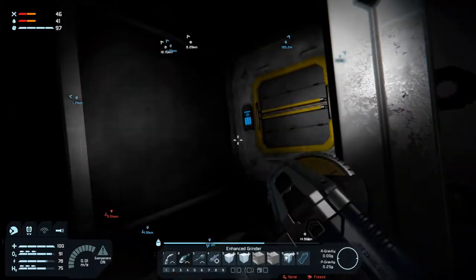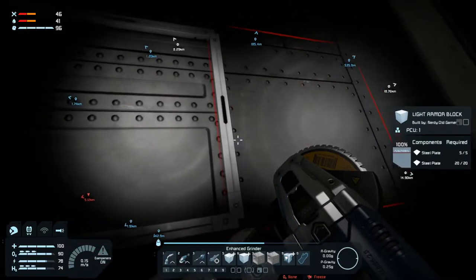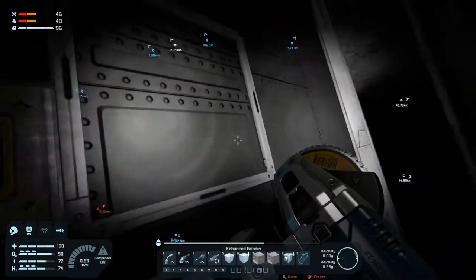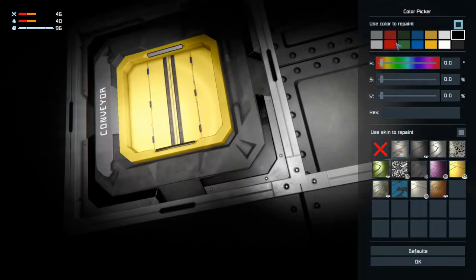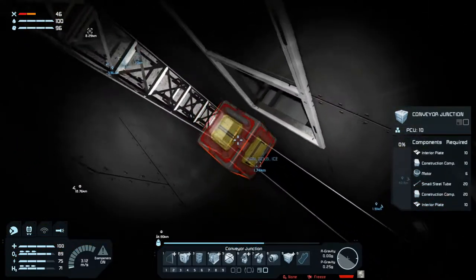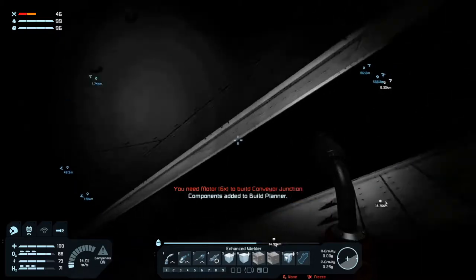And you grind it down. Why does that look different? I have no clue why that looks different. Oh well. We will put a conveyor in here, and we want them to be red. So let's put a conveyor in there. We weld that up. We need some motors for that - let's go get some motors.